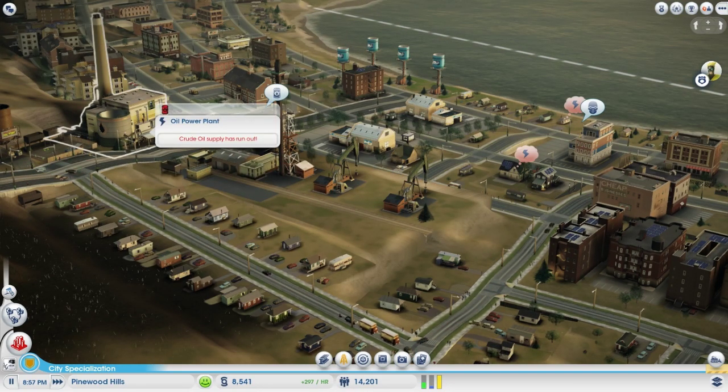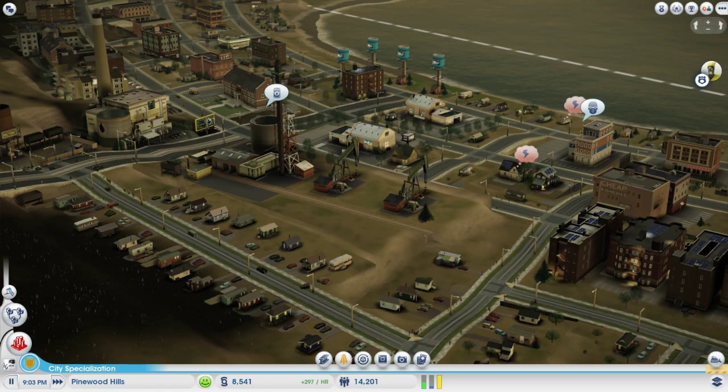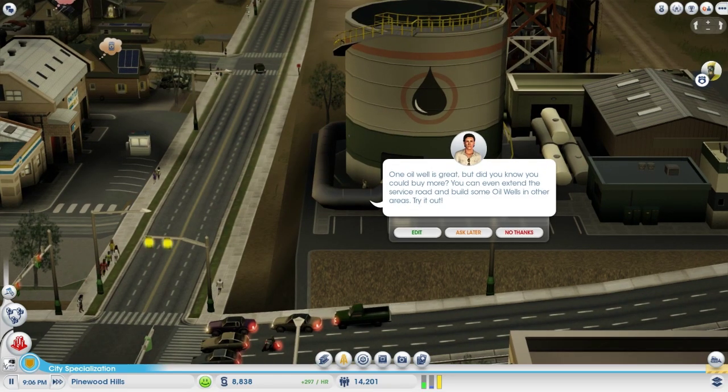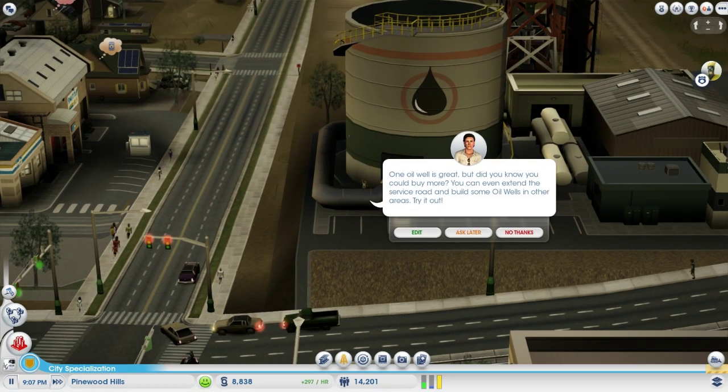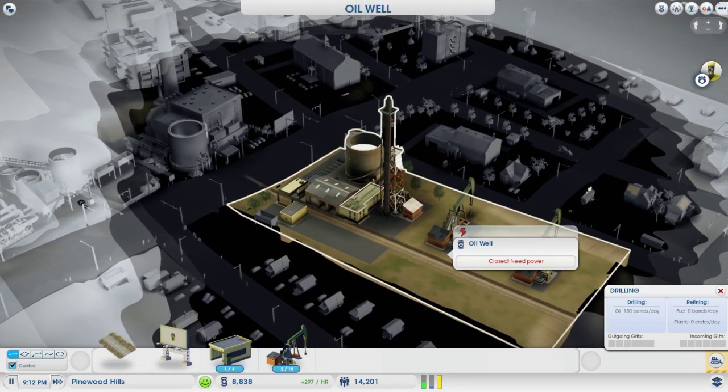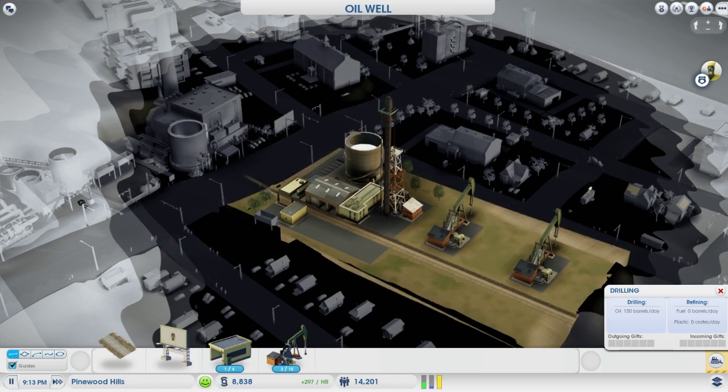Crude oil supply has run out. What do we have here? One oil well, but you can buy more. You can extend the service road to build some oil wells. Oh, let's try that out.